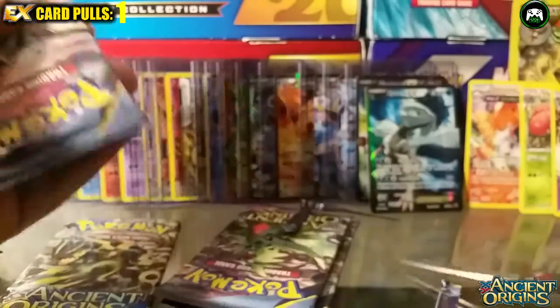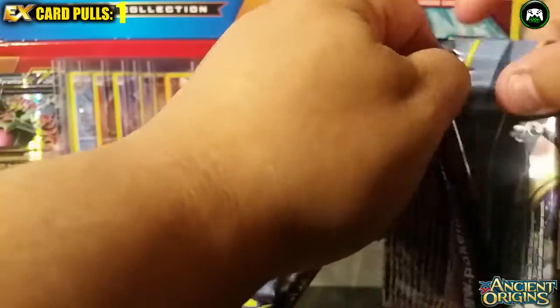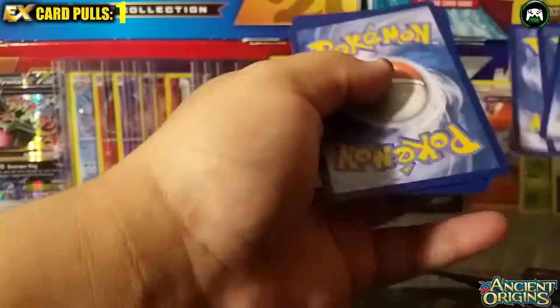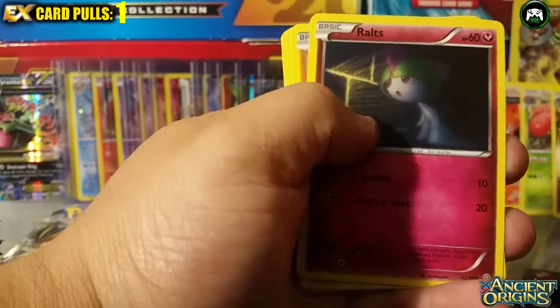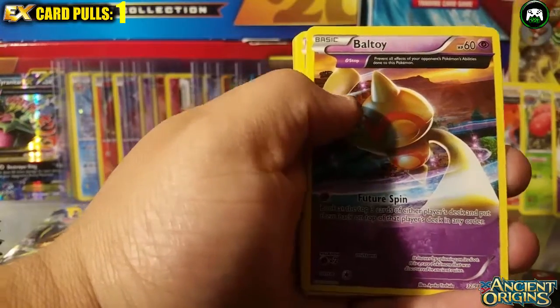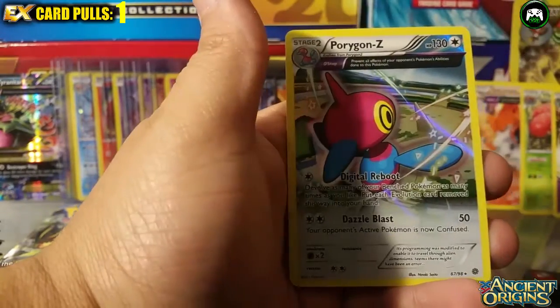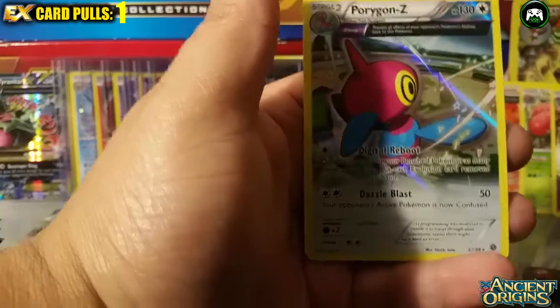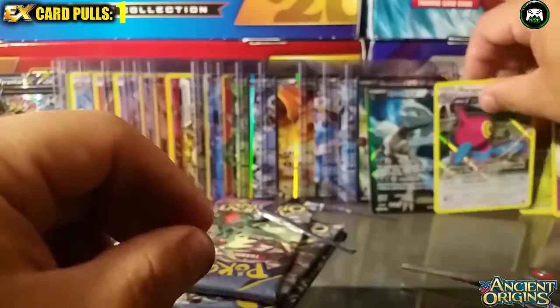Pack number five. So far: one EX, a couple of reverse holos, and mostly regular cards. We have a Lucky Helmet, a Spirit Link, a Kirlia, a Wooper, a Cottonee, an Eevee, a Bellossom — and the last card is a Porygon-Z! It's a holo card. That kid in a video flipped out because he got a Porygon-Z. This card is dope — Digital Reboot and Dazzle Blast. Cool card right there.